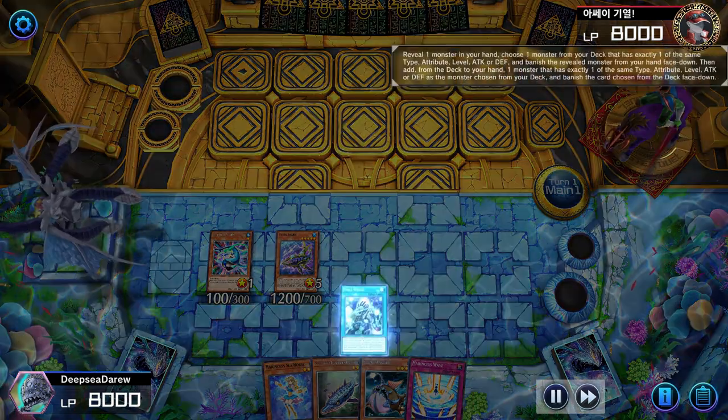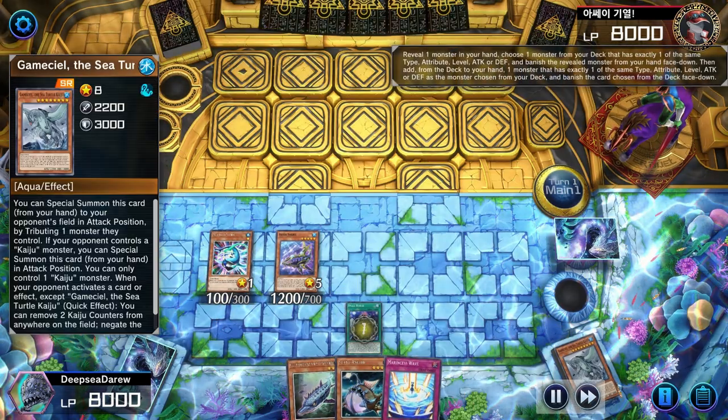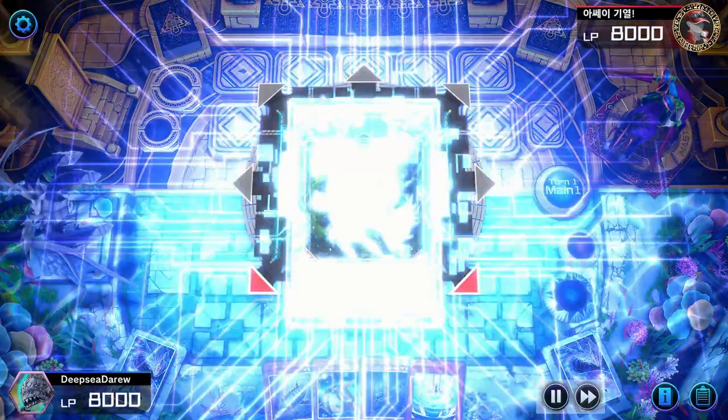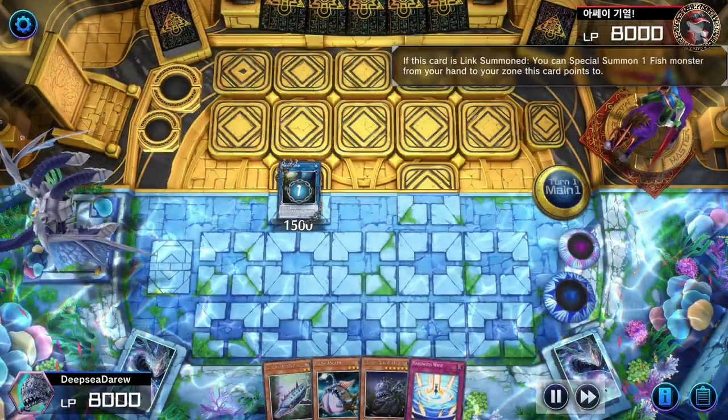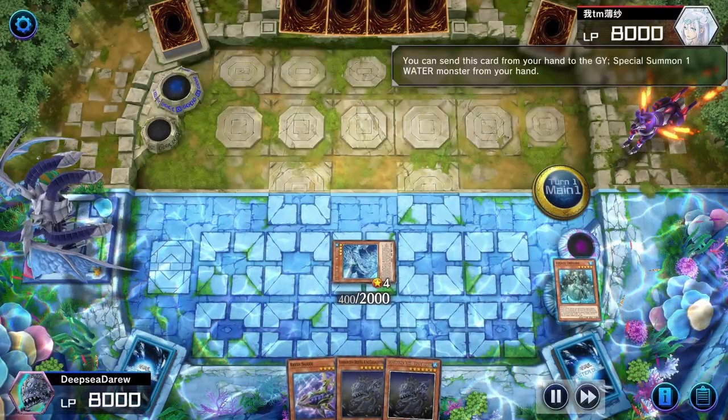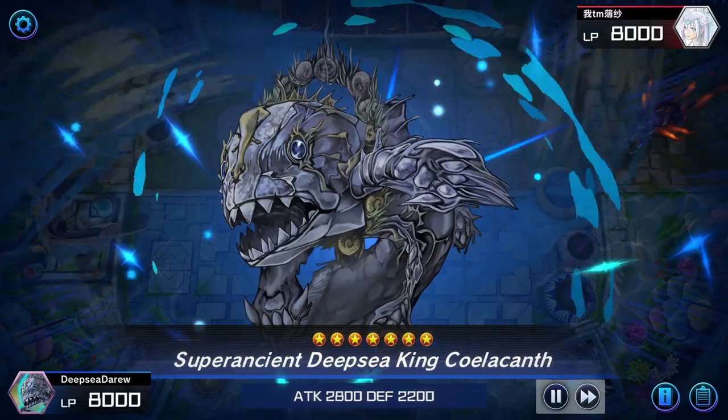We're going to bring out the Big Fish to show everyone Konami made a big mistake. This deck is basically the same Coelacanth deck that turbos Barrier Statue, but with Barrier Statue banned, we're going to have to summon another monster. In this deck, we're going to be summoning Coelacanth from the hand using Abyss Keeper or Ice Jade Tremora.